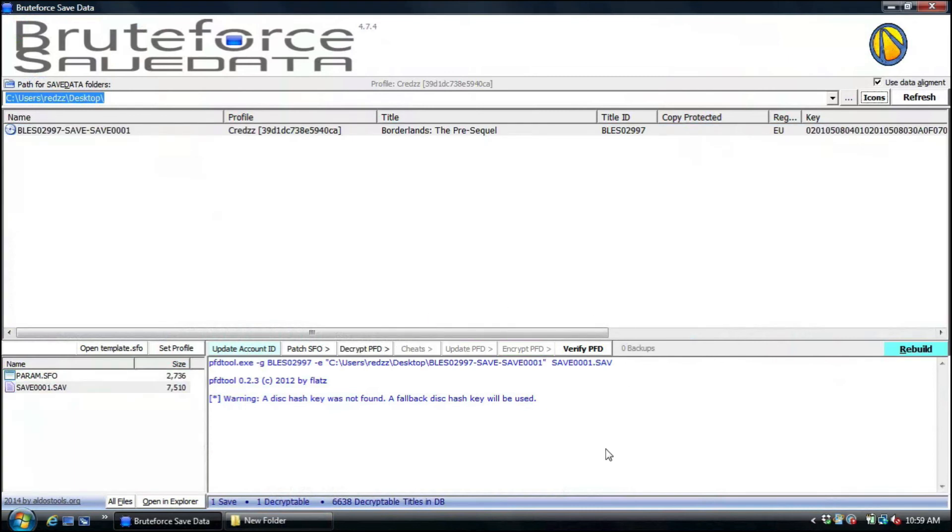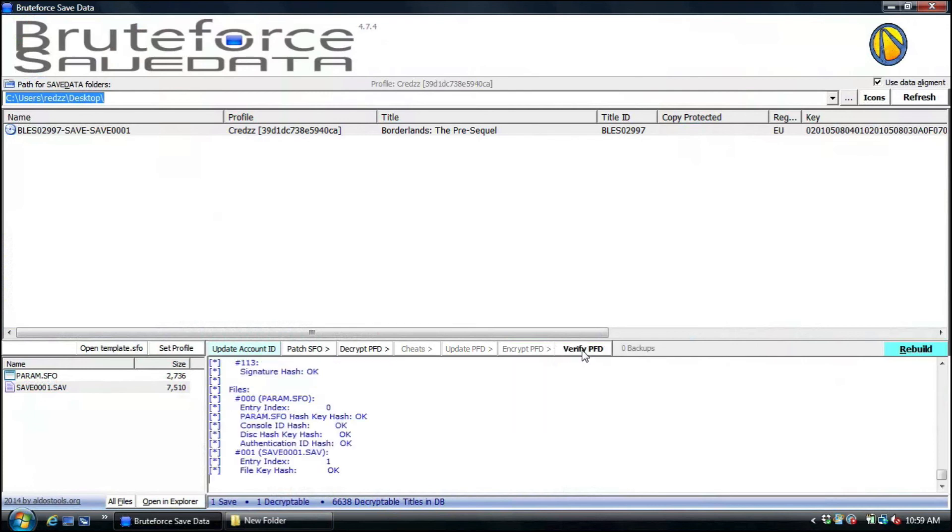Now go back to Bruteforce Save Data and encrypt your save. Once that's done, you want to verify PFD. The reason you want to do that is to make sure you don't have any corruption inside your save. As you can see, everything says OK, OK, OK, OK — that lets me know my save is good to go. Then just take the save and load it back on your PlayStation 3 and it should have everything you modded.